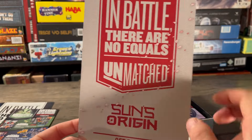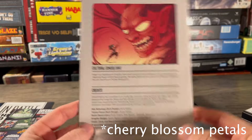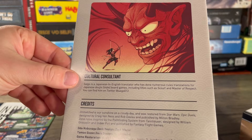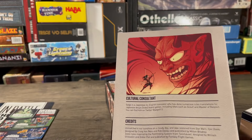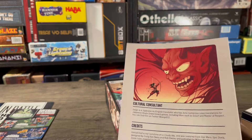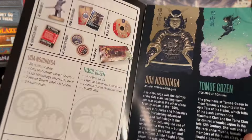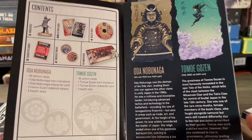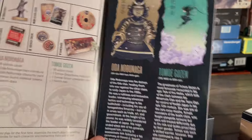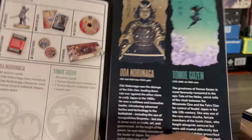I love the rose petals going through with the pink blossom trees. Looking at the back — oh, this is a new one — they have a cultural consultant listed here! I'm glad they took the extra step to make sure they're doing everything correctly. The back goes over everything that comes in the box, and gives a good history on both characters — Japan in the 1500s and the 12th century. Very cool.